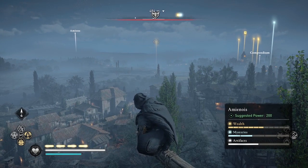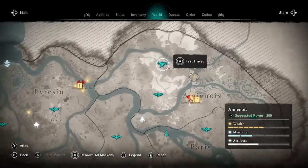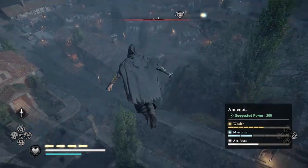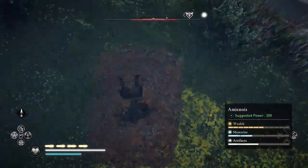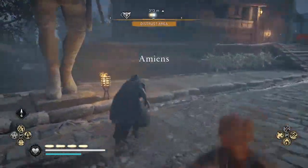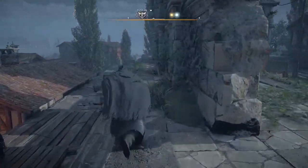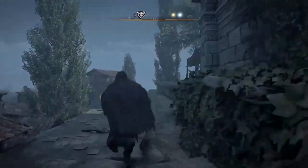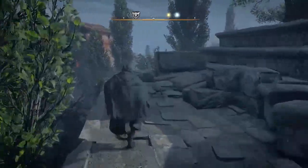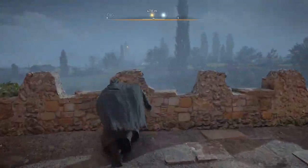Once you mark the wealth carrier with your raven, it will show you where the wealth carrier is. They won't be in exactly the same spot for you — they could be in slightly different places but they tend to go along the same roads. Once you find the tungsten carrier, you just have to get outside of the city walls, call your mount, and head out there.